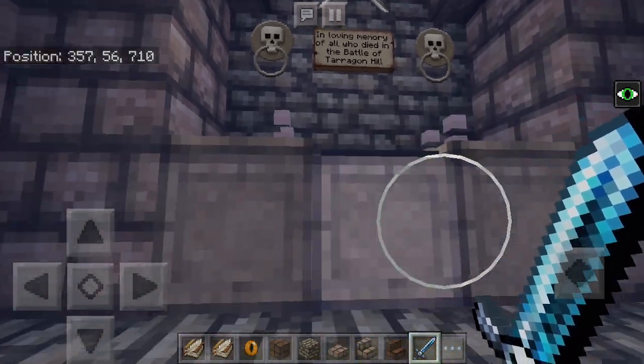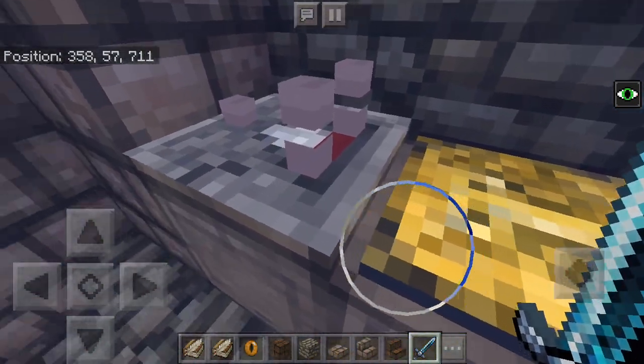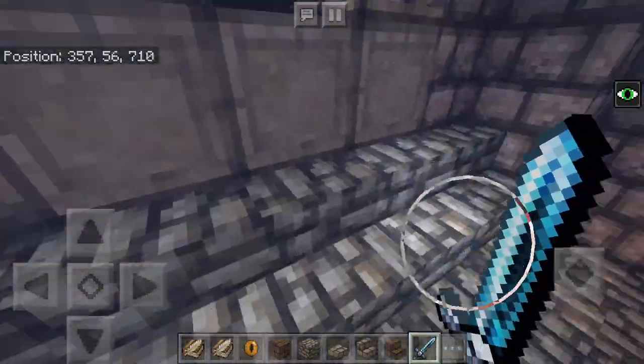In loving memory of all who died in the battle of Tarragon Hill, with some unlit candles here and a gold pressure plate. Now we go down here — got some more crypts on the walls.